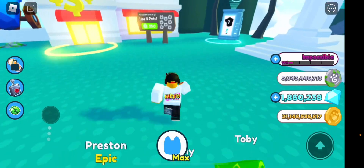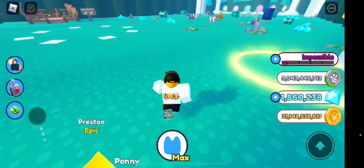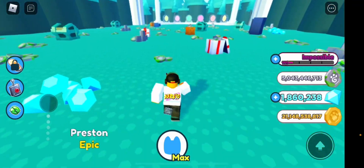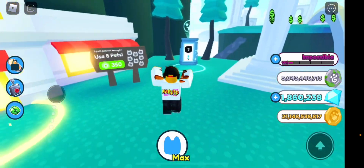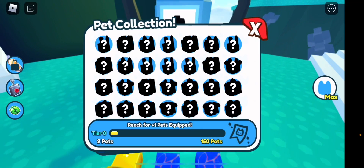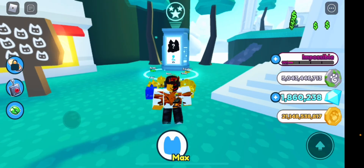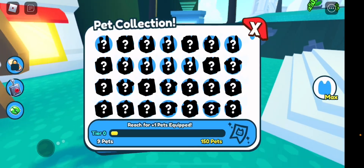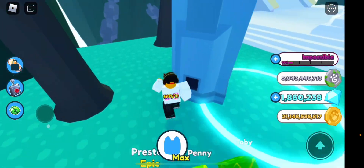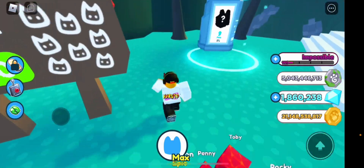Welcome back everyone to GHPlays. Today we're back with another video for Pets Simulator X, and I'll be showing you the best way to fill up your pet collection index. This machine — if you haven't seen the update — lets you collect certain amounts of pets to equip an extra pet for free. There are three tiers, so you can equip three altogether. No one's really completed it yet, but I'm going to show you the best way I've found so far.